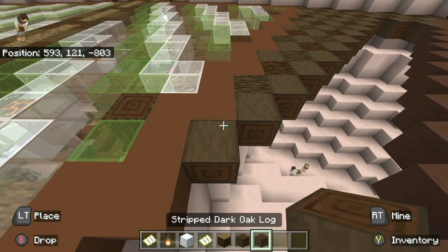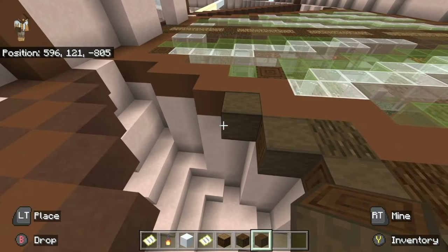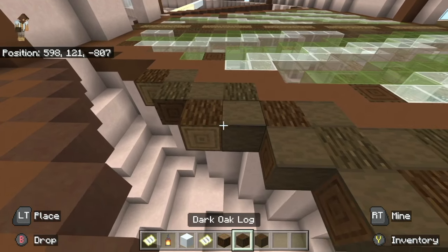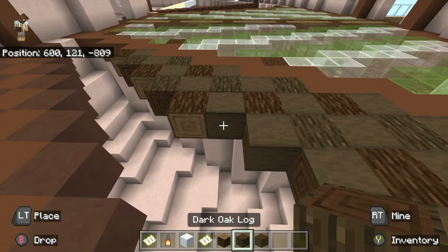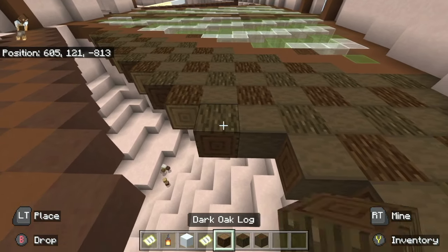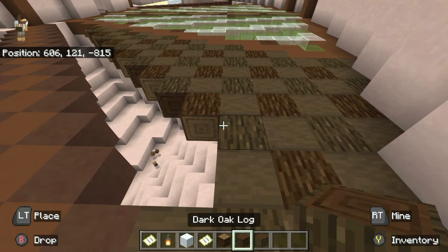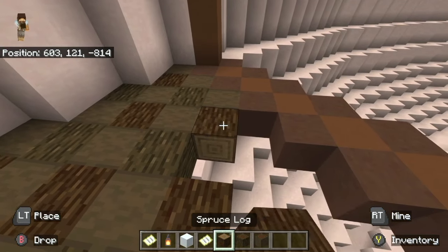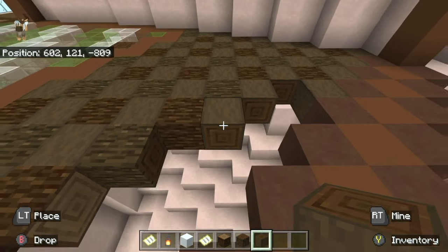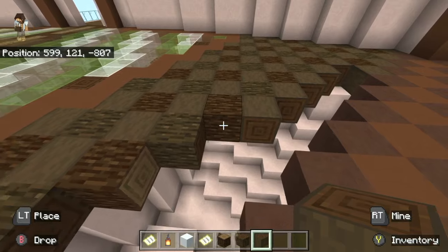I don't want to make the whole thing glass — I don't want to overdo it. So over here I'm just adding more wood. I love doing different wood designs with these logs and the stripped logs. This is actually a floor pattern that I have used somewhere else — I recycle it sometimes. This is one of my favorites. I really like the three different colored woods mixed together.